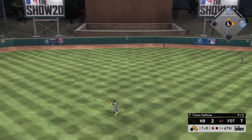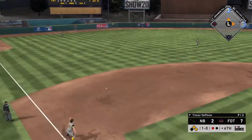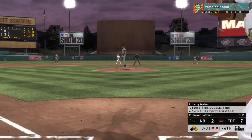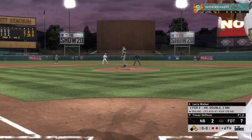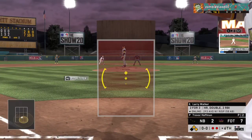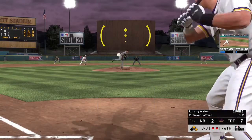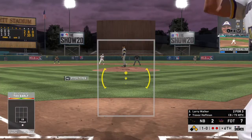He can't track it down as this ball falls. The relay throw. The right fielder, number 33 — Larry Walker — into the box. He'll take the breaking ball too low, and it's 1-0.